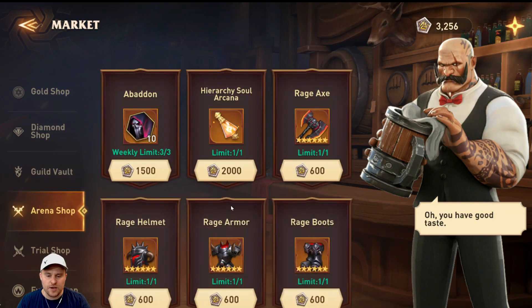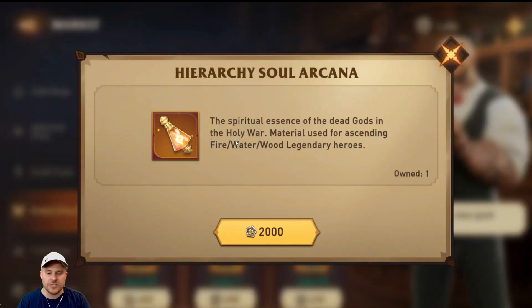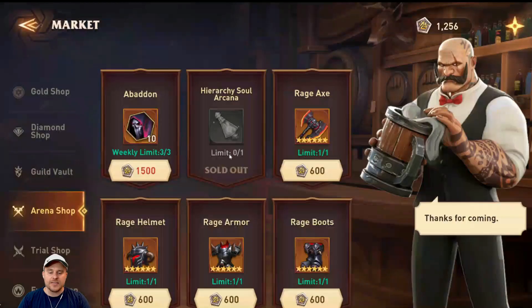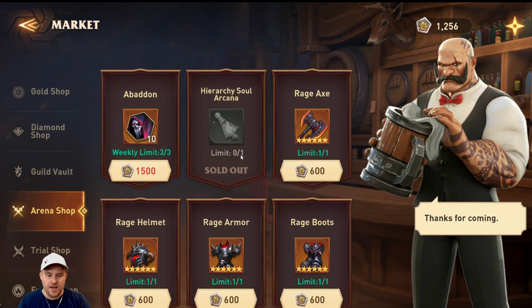Going down to the arena shop, it's time to buy the hierarchy soul arcana. It only costs 2,000 and I have over 3,000 arena tokens — that's why I keep playing arena. The hierarchy soul arcana lets you ascend legendary heroes: everything but light and dark, so fire, water, and wood. I grab that and it makes two legendary soul arcana that I now have. I can't buy more until the next reset, but hopefully by then I'll have another 800 to get one more.